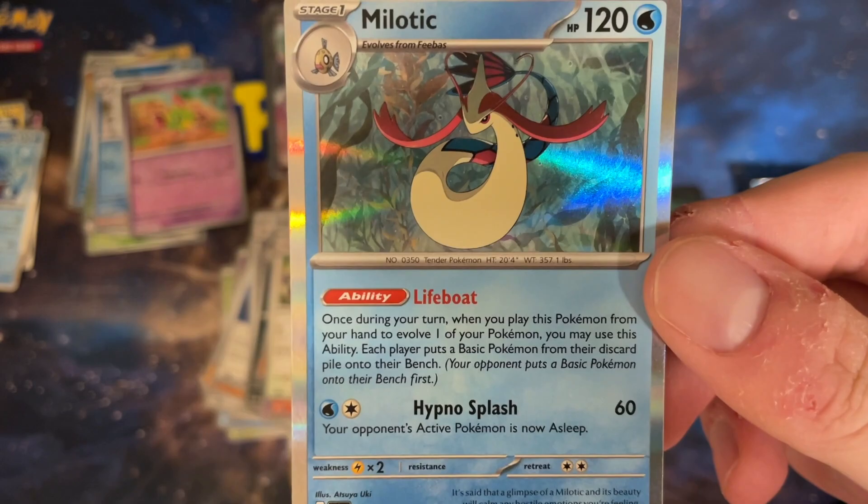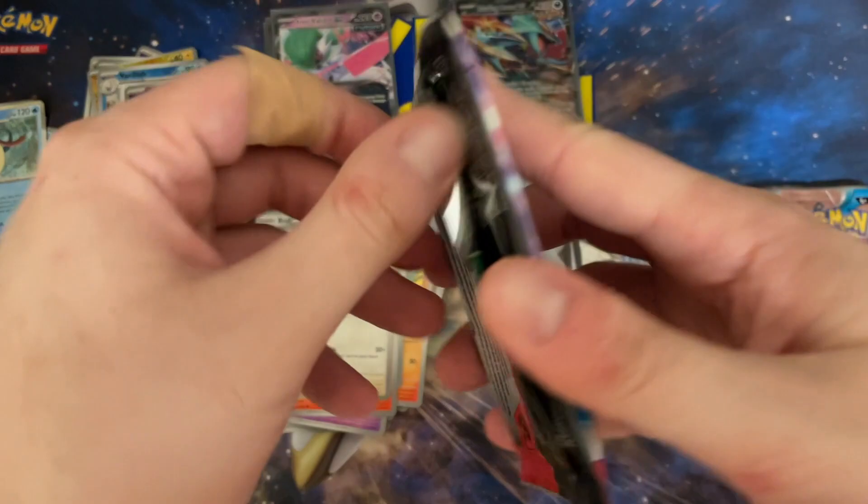We got a Lifegaurd or similar Pokémon — one of those mouthful ones. Its ability puts Pokémon from your hand into play if only your Pokémon use abilities, and each player puts a big Pokémon from their discard pile onto their bench. Not good, not useful — that doesn't sound helpful at all. We're getting absolutely nothing.